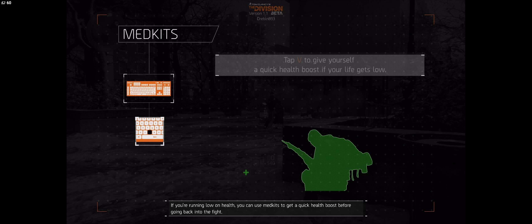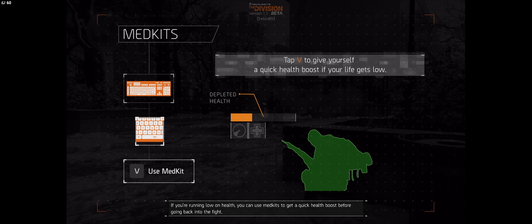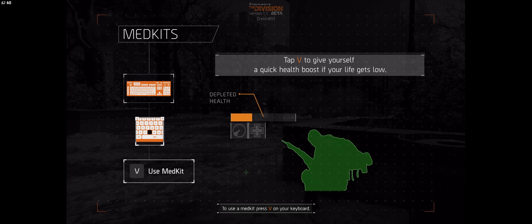If you're running low on health, you can use medkits to get a quick health boost before going back into the fight. To use a medkit, press V on your keyboard.